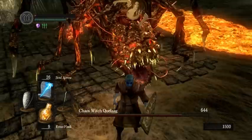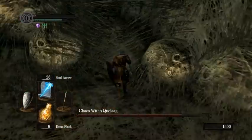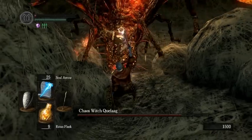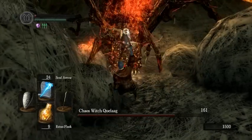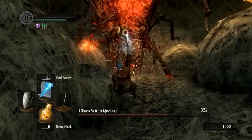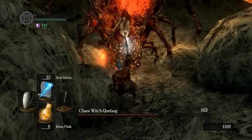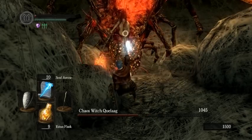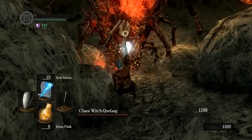Now that she's actually focused onto you, sort of lead her to this part of the room. You want to make sure that she does not shoot lava at the bottom of this ramp, because there's a good chance if she does the lava will glitch out and kill you. So you just do a running jump up here and just stand here and shoot her a bunch.